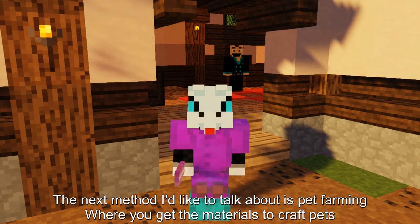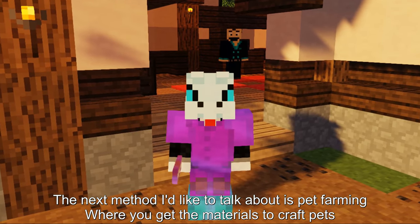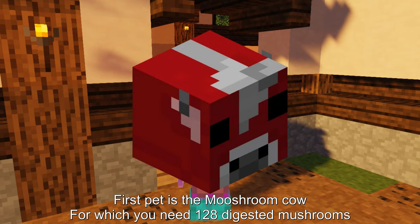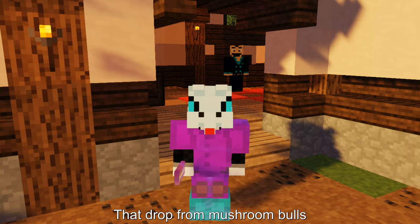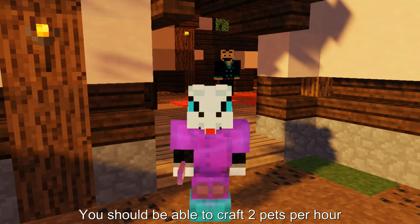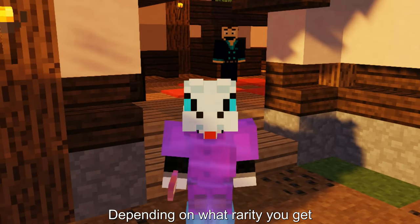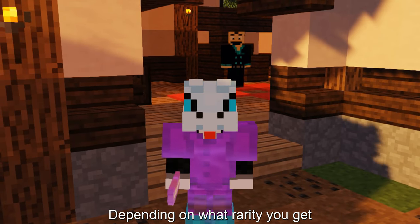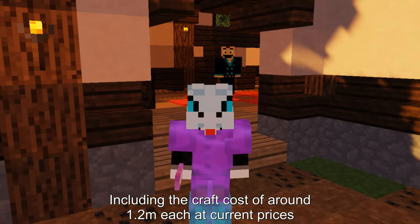The next method I'd like to talk about is pet farming, where you get the materials to craft pets. The first pet is the Mushroom Cow, for which you need 128 digested mushrooms that drop from Mushroom Bulls. You should be able to craft 2 pets per hour, so you'd be making 4.6 to 9.6 mil profit per hour depending on what rarity you get, including the craft cost of around 1.2 mil each at current prices.